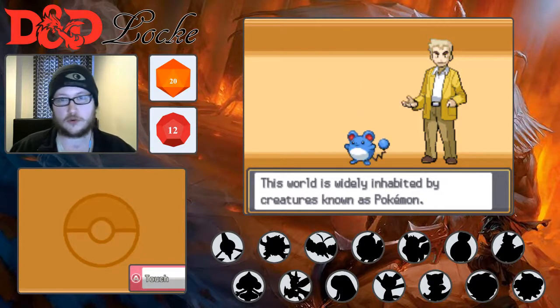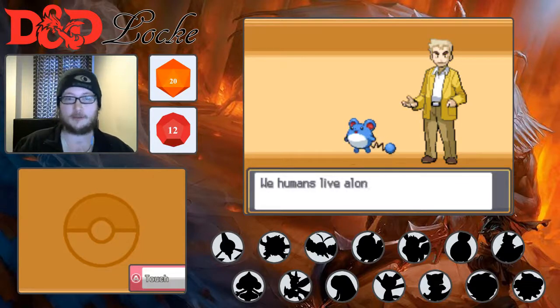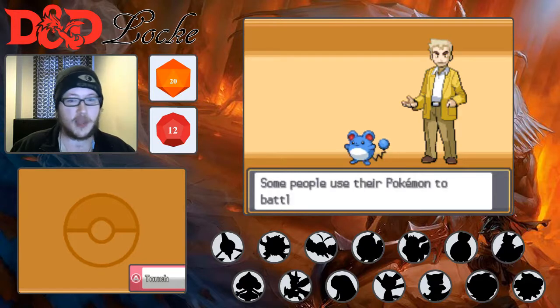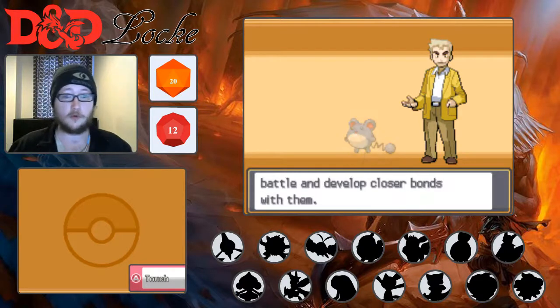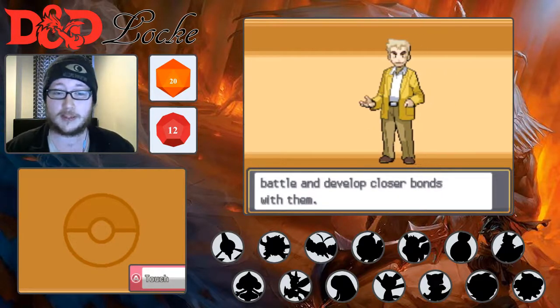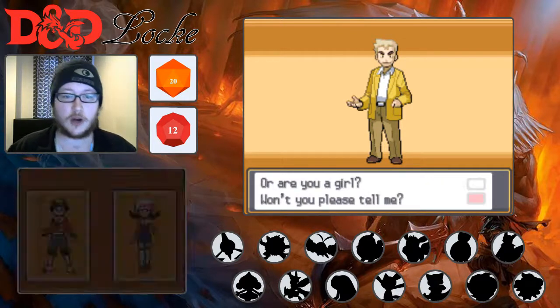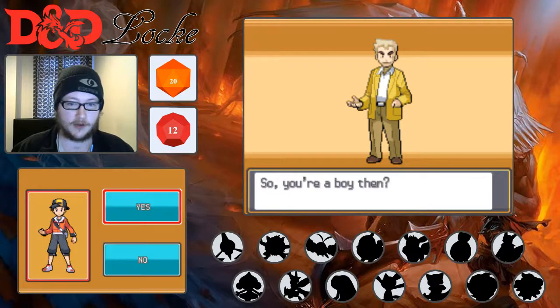This is going to be where we just go over the rules, ground rules, and set the parameters of how the playthrough is going to work. We'll get through that and then get into more about what this playthrough is going to be and how the rules are going to work. So let's get the character stuff done first.